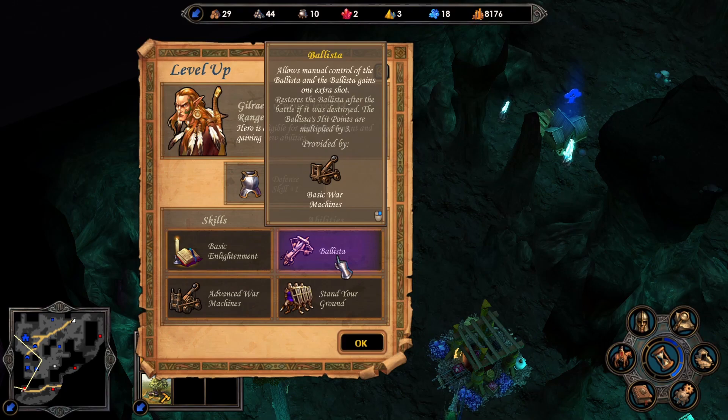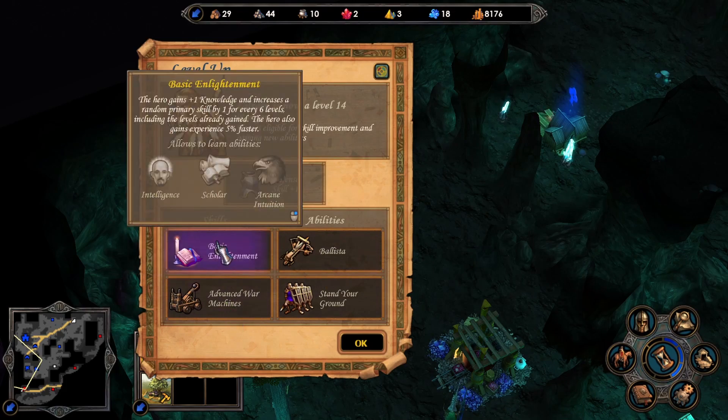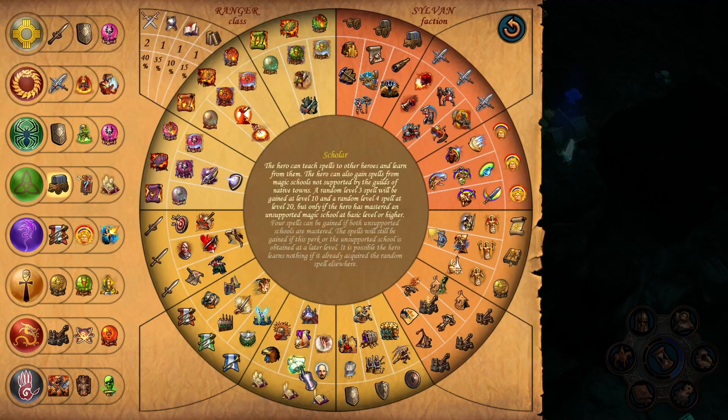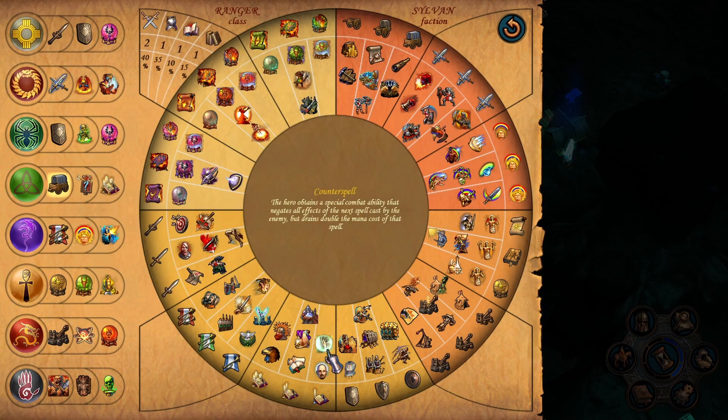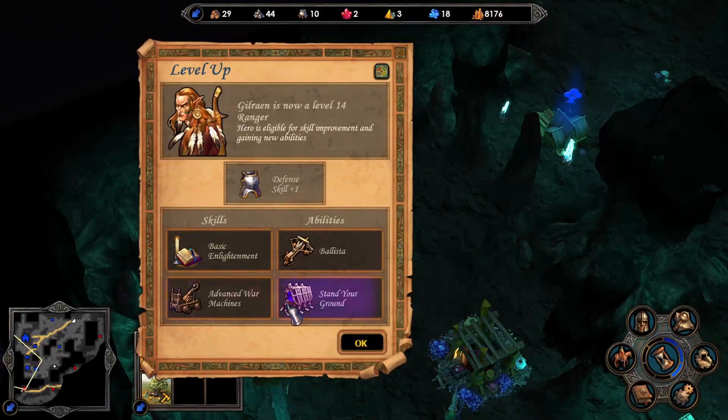I totally forgot that we actually need to pick up war machines as well. What can we get from knowledge? Extra mana - I don't think that's very useful. The first aid tent could probably save us quite a lot of losses at this point.